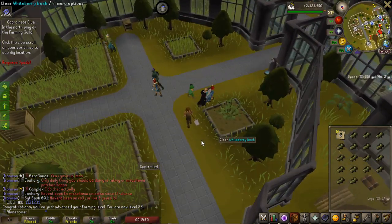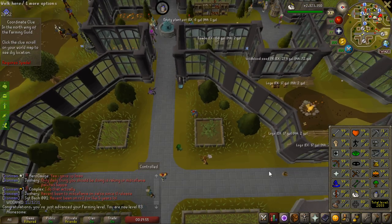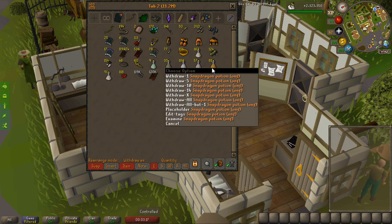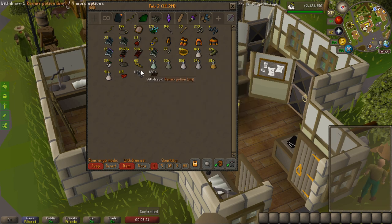I actually just barely missed it but that is 83 farming achieved. So I can do some potions now that I have some potato cactuses — I have the snapdragon potions and so on. I'll put a counter on the top right and see how much experience we get.